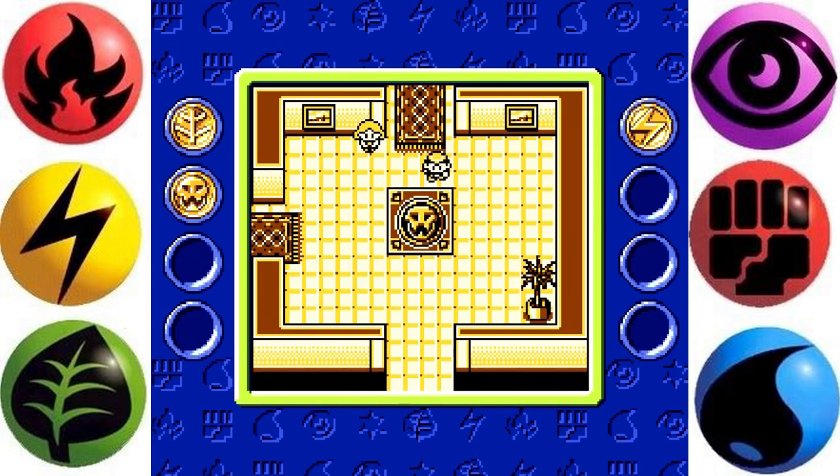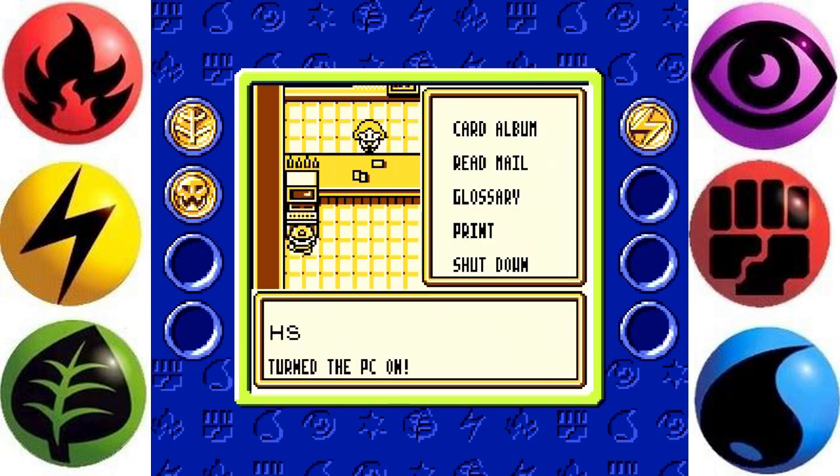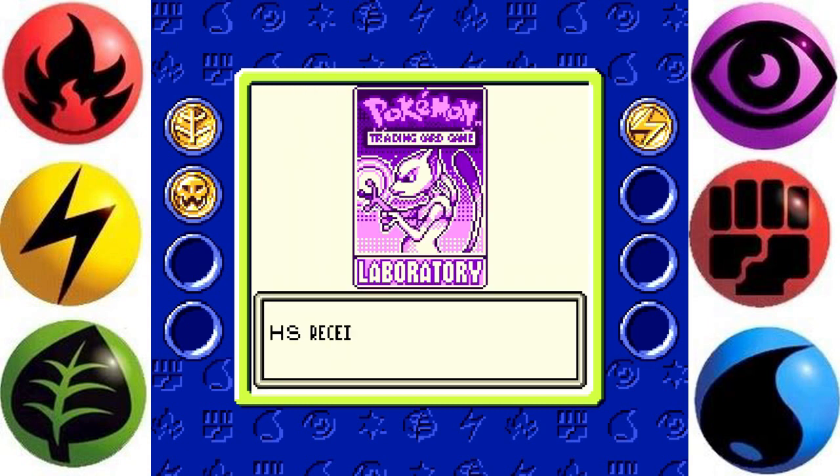Let me just head in here and see if I get any mail. I have mail. It's me, Dr. Mason. How are you doing HSC? I have some information for you about Rick's deck — he's the master of the science club. His deck uses Muk's Toxic Gas to prevent your Pokemon from using Pokemon powers. Avoid using a deck that relies on a Pokemon power to attack. His deck's weakness is Psychic Pokemon — collect Psychic Pokemon to duel his deck. I suggest you study the deck from the Psychic Metal deck machine. Hopefully it will be of some assistance. Here's a Laboratory Booster.